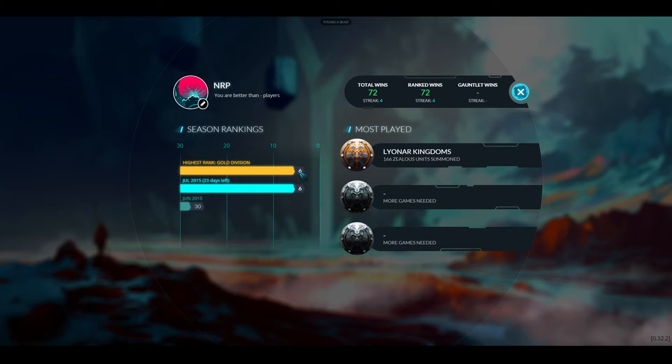Getting to zero is a reasonable goal before Tuesday — this Tuesday is the wipe for closed beta. Everybody who's playing alpha will easily be able to play closed beta, so don't worry about that, but there's going to be a wipe — you lose all your gold, collection of cards, and stuff.